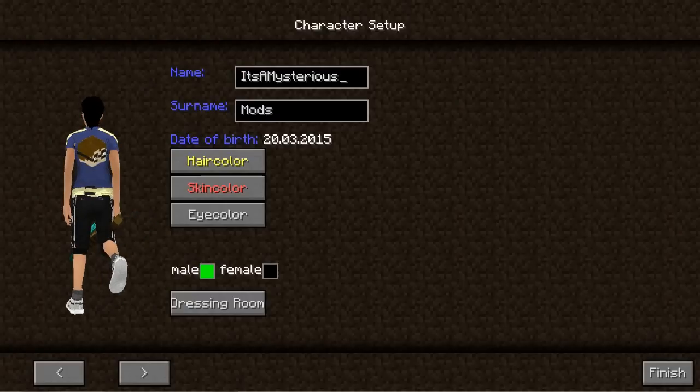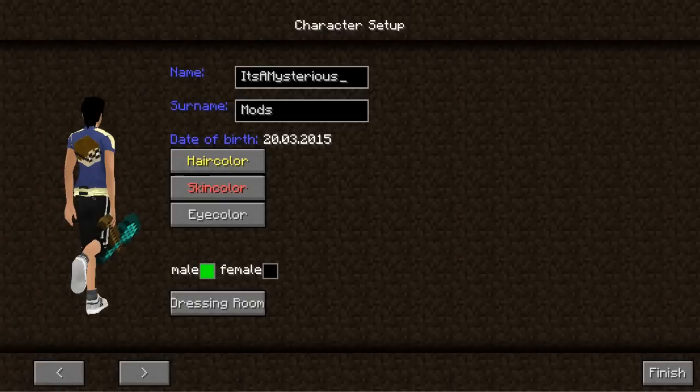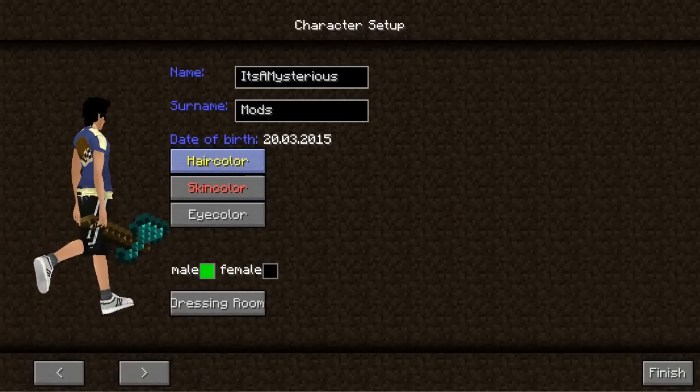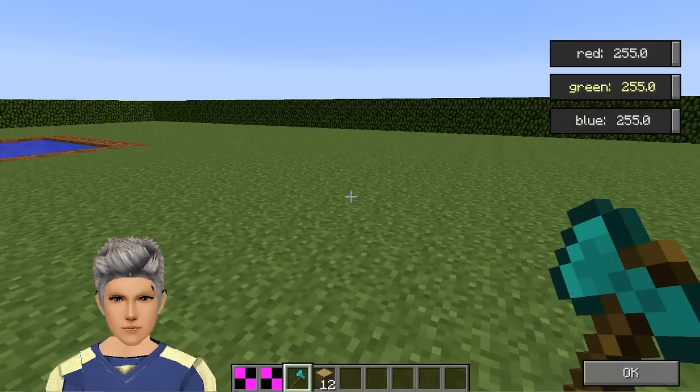You can use Tab to switch between the two edit fields. There's a date of birth which changes every day because it's not saved at the moment, and you can set your name — also not saved currently. You can change your hair color as before: fiery red, blonde, white like an old grandpa, purple, a little bit green, and normal brown.